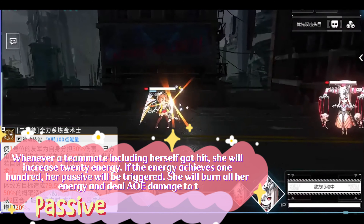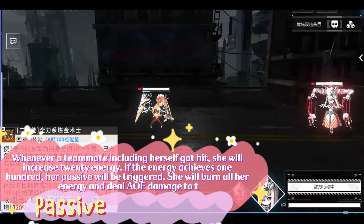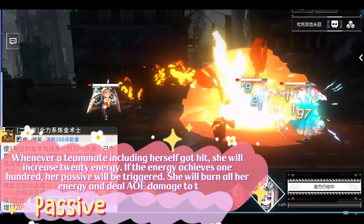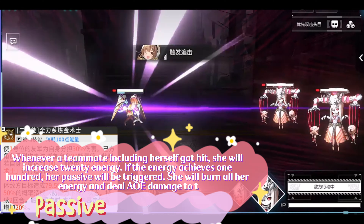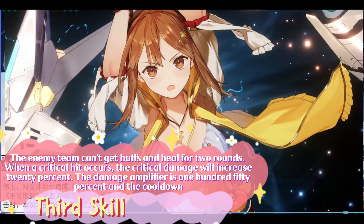She will burn all her energy and deal AOE damage to the enemy team. There's a 50% chance to lower the enemy's defense for 2 rounds. If a critical hit is triggered, the critical damage will increase by 20%. The damage amplifier of the max level passive is 107%. Her third skill is also an AOE damage skill.